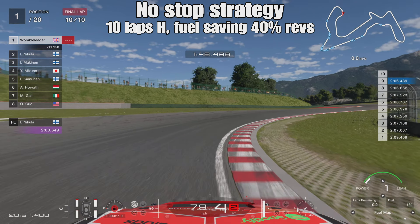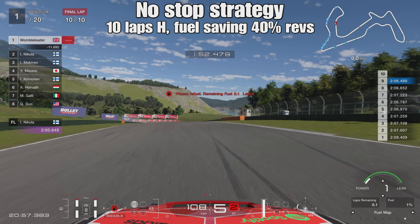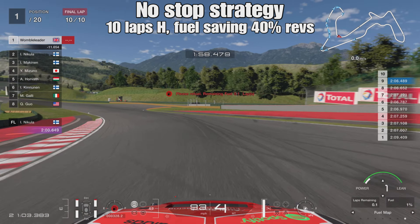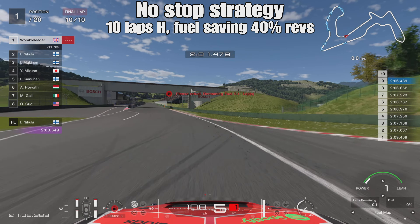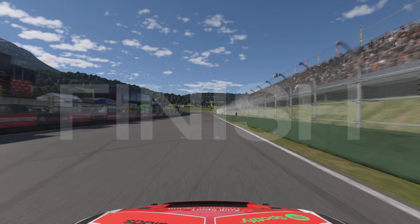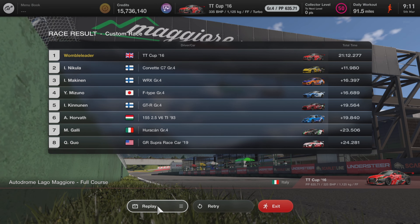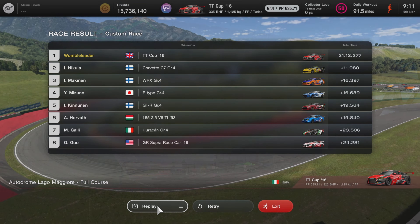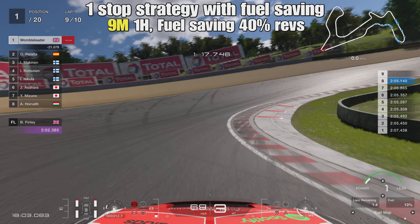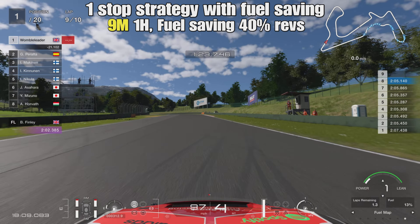Comparing to the one-stop flat-out run where we were doing low 2:05s dropping to mid 2:04s, that's around two seconds a lap difference. With only nine laps on the mediums, that's only 18 seconds gained. As we cross the start/finish to finish the no-stop run, the time is 21:12.2 compared to the 21:28.5 of the first run - that's still a five-second advantage to the no-stop strategy.